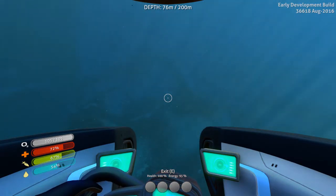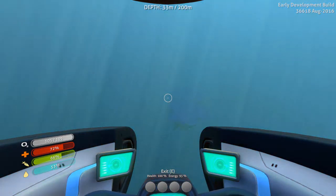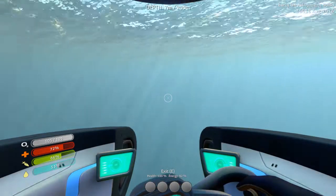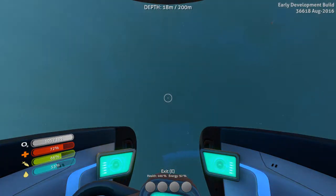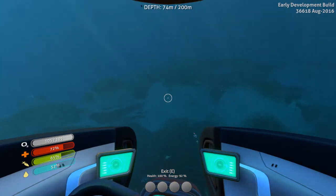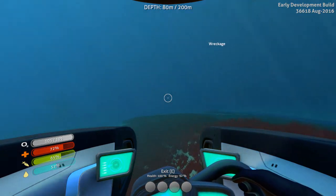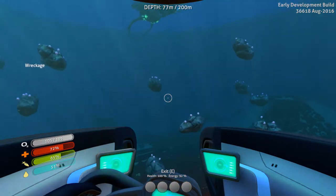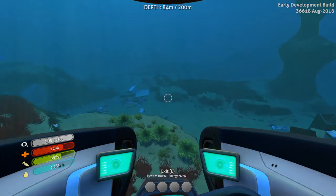Which way did we come from? Where's the Aurora? I'm not going to bang into one of these guys, am I? Hey, look at that — there's the Aurora so I can go down this way. Here's the wreck. We don't want any floaters on us — those things will destroy the Seamoth if those rocks collide with us.